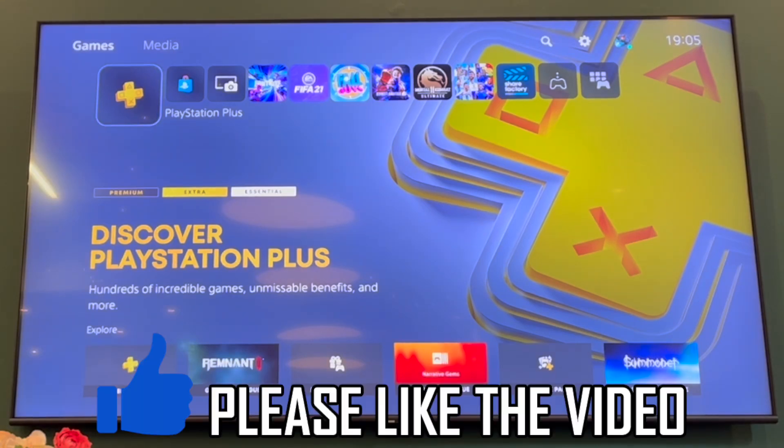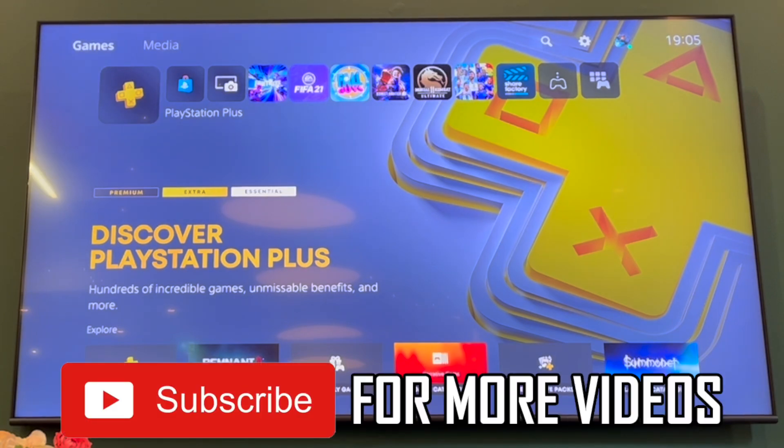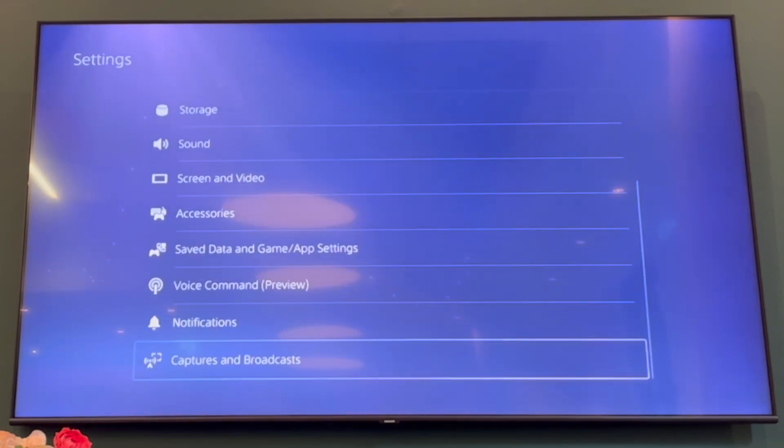How to turn off trophy videos on PS5. Firstly, on the home screen, click up on the d-pad or the left stick to get to the Games and Media section. Then scroll to the right until you click X on Settings.